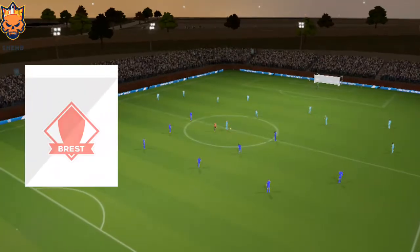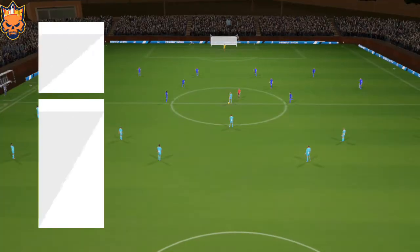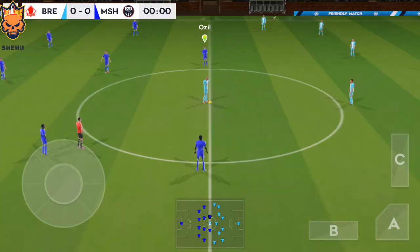Exhibition game — though it's not a competitive fixture, both teams will still want to win. The manager's playing a 4-5-1 formation today, and here is the away team formation.